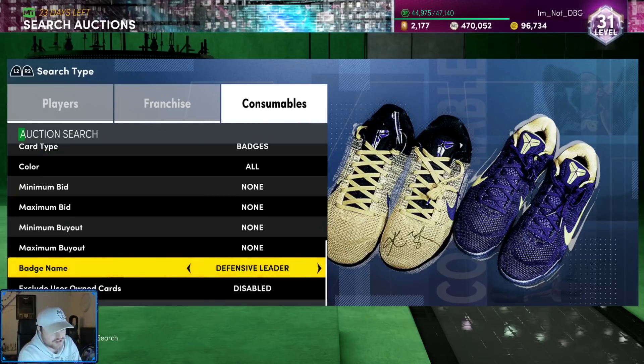Pick Pockets — defense. Rim Protector — defense. Pick Dodger — defense. Chase Down Artist — defense. Then a bunch of defensive ones in a row. And then we randomly got Hook Specialist, Posterizer, then Off Ball Pest. There's no alphabetical order here. There is actually none — there's no order whatsoever.